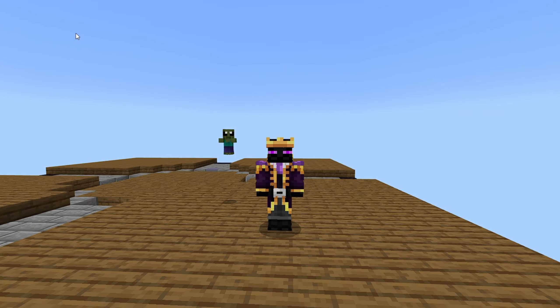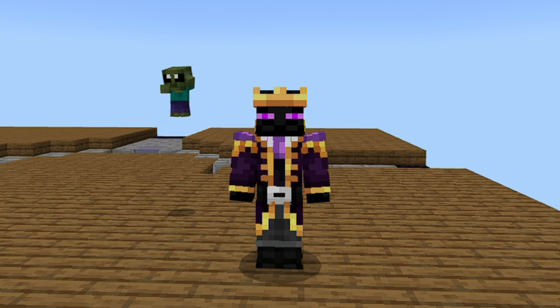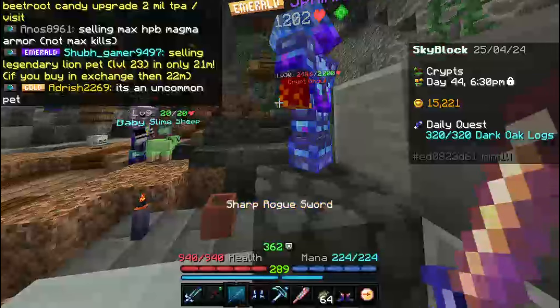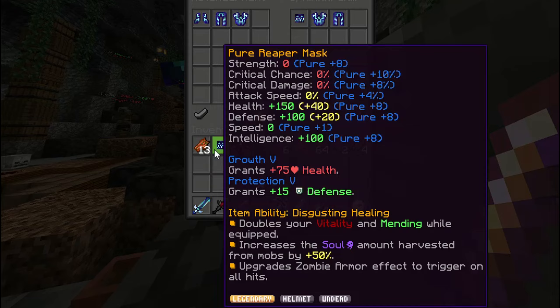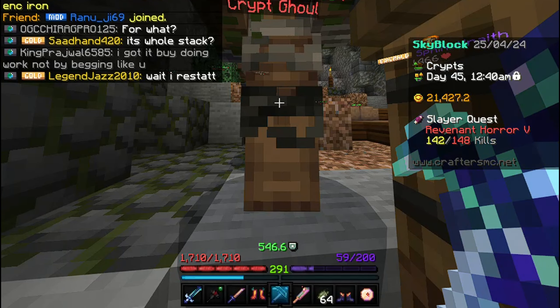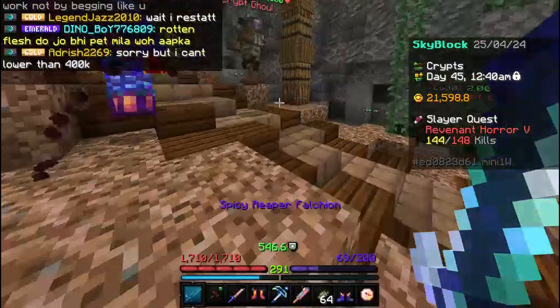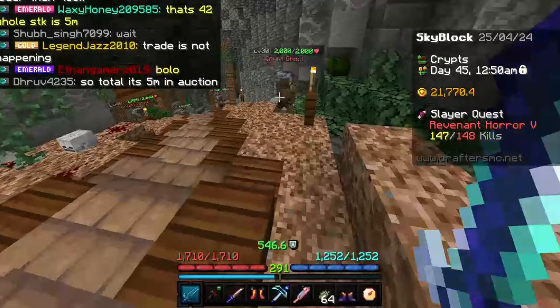Now we know I deal enough damage, but what about surviving the boss? It's really hard — it deals a ton of damage. So I traded for a max 500k kills reaper armor from spinix so that I can deal the most amount of damage with a ton of defense as well. There's only one way to find out: I'll spawn a boss right now and see if I can actually kill a tier 5 solo.